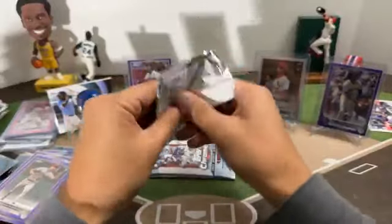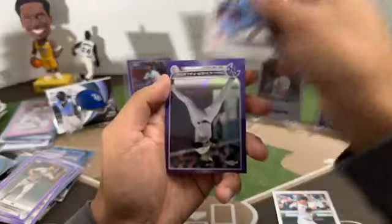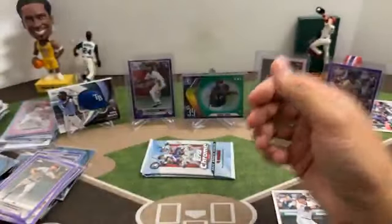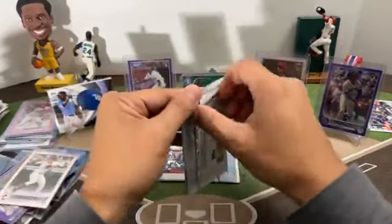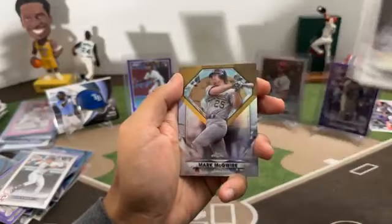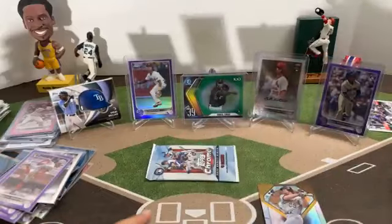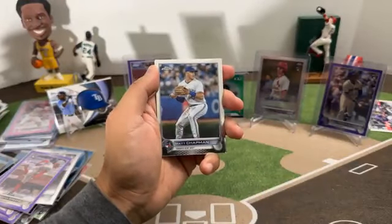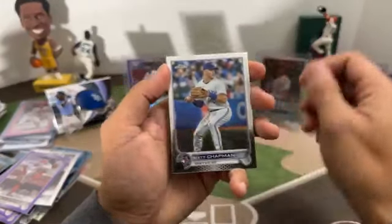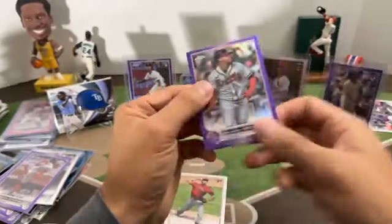Last three packs of our break. I do have one card to randomize and we'll do a recap. Javi Baez, rookie Steven Kwan, Nick Castellanos, purple Isaiah Kiner-Falefa for the Yankees. Next pack: Rowdy Tellez, Adam Haseley, insert Mark McGuire for the A's, debut purple Hunter Green for the Reds. Last pack: Matt Chapman, Francisco Morales rookie for the Phillies, Albert Pujols, and last card purple Orlando Arcea for the Braves.